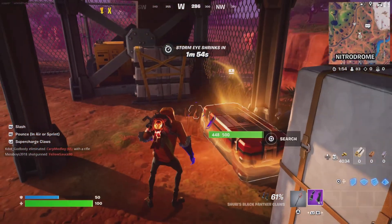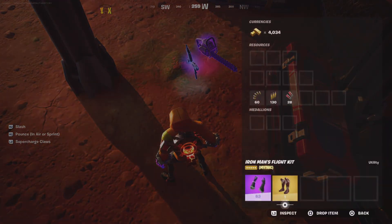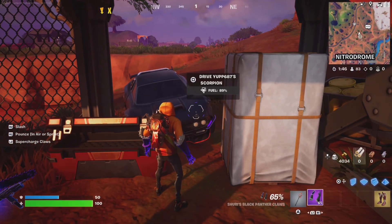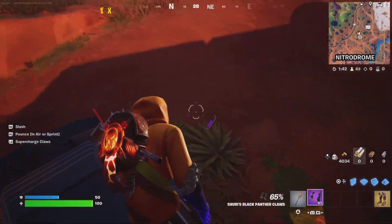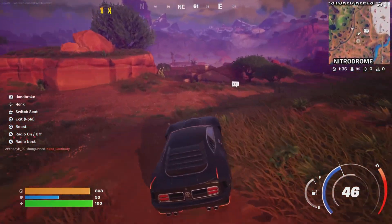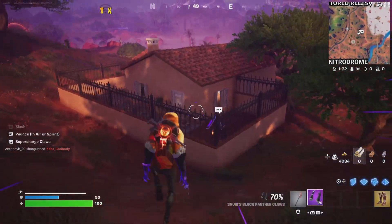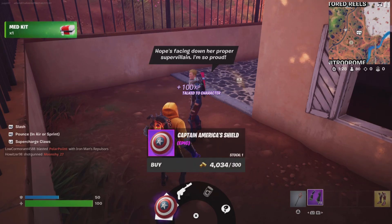Okay let's check this part — we got the flight boots! I want to use that chainsaw so bad but unfortunately you cannot. Captain Jonesy probably sells a Captain America shield, right?